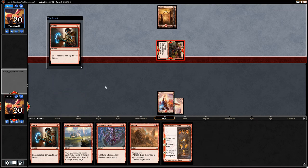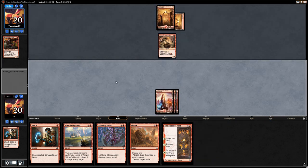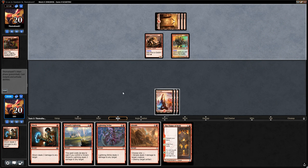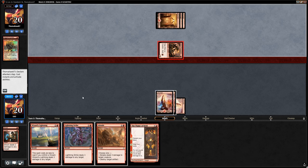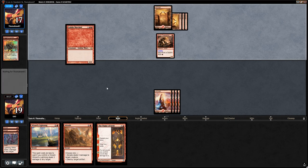We shock the Rigging Runner — probably should have done it before it attacked to prevent a double Rigging Runner with Raid scenario. Skirk Prospector is fine. Mountain is a good draw since we need enough lands to empty our hand and play Flame of Keld. Goblin Warchief appears — we let it resolve and then shock it. We could kill the Prospector to stop ramp, but instead we Lightning Strike them in the face.